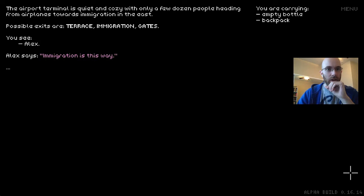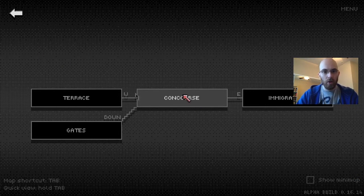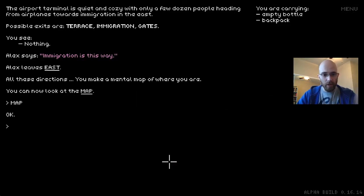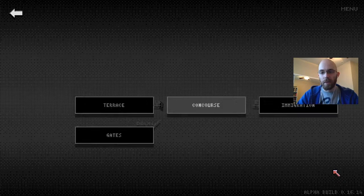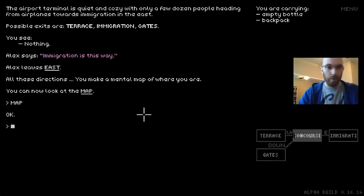From the terrace outside we went into the concourse of the airport terminal. Alex says immigration is this way and goes east — he or she, we don't really know at this point. All these directions help you make a mental map. You can type 'map' to see it. We can see the concourse on the west, there are stairs, and the WE shortcuts for west/east. We can also press tab to turn the map on and off. I'm going to turn on the mini map — it's up to you whether you prefer that or just the text.